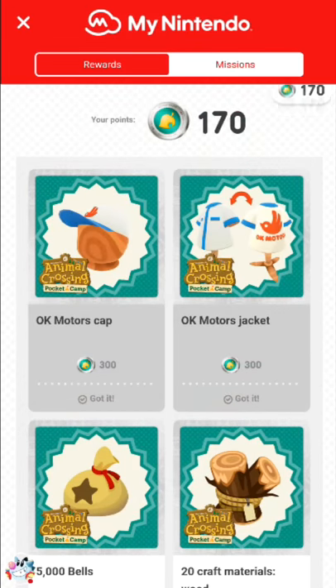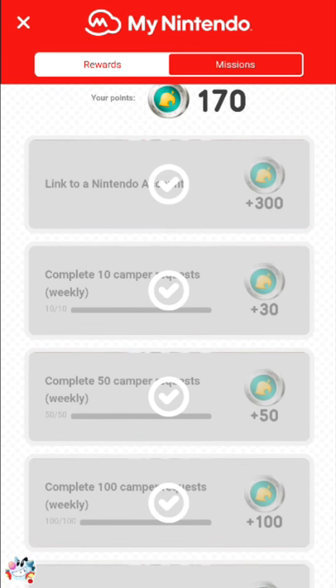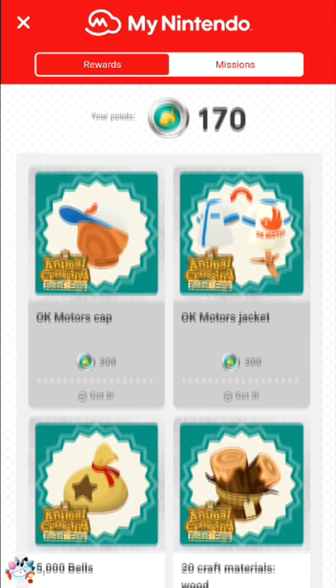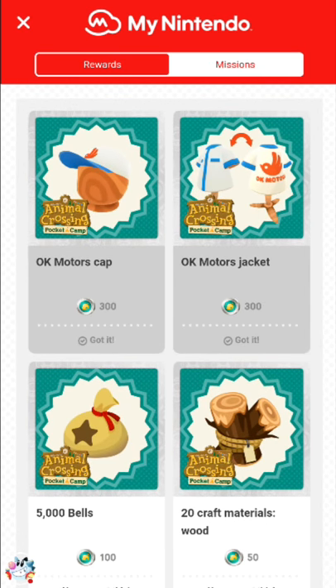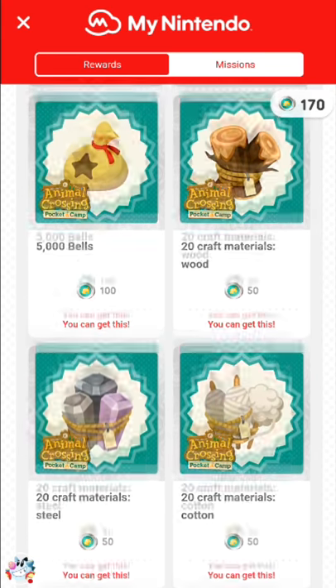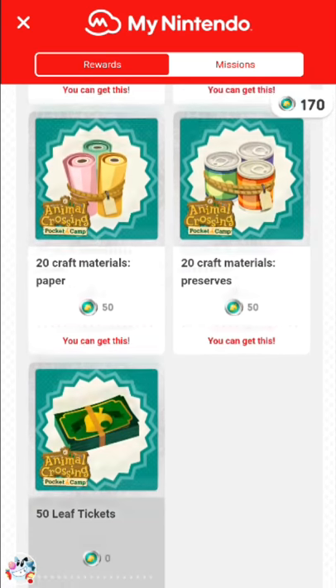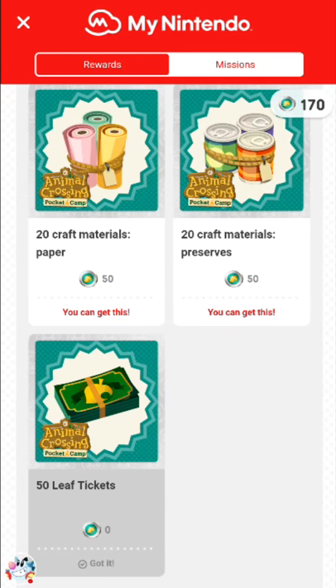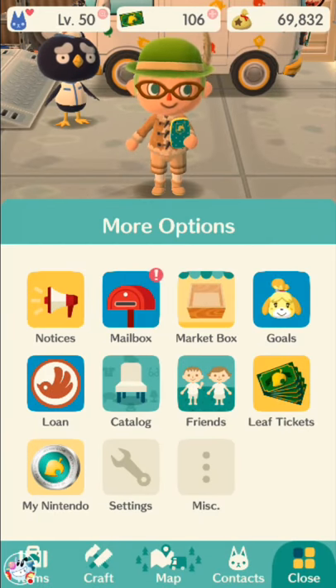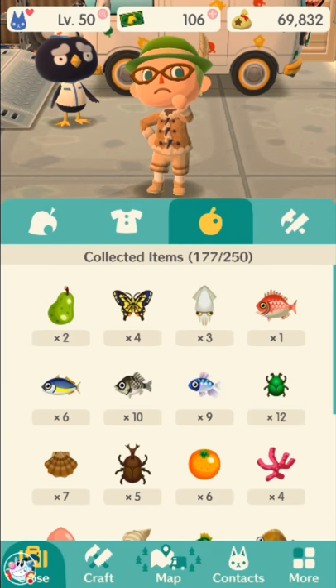Once you link My Nintendo, you can get little missions and spend those coins on rewards. There are two exclusive outfits — the OK Motors cap and the jacket. You can also spend coins on bells or crafting materials. This is particularly important early on because you'll feel really limited by crafting materials. Later on, you'll be more limited by rarer crafting materials like essence and sparkle stones.